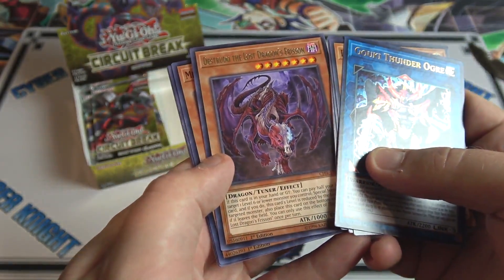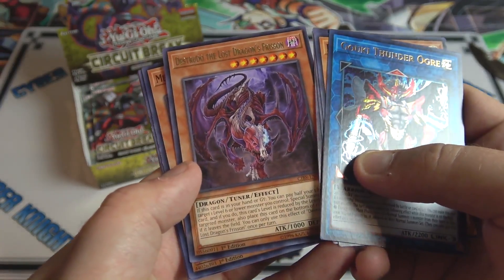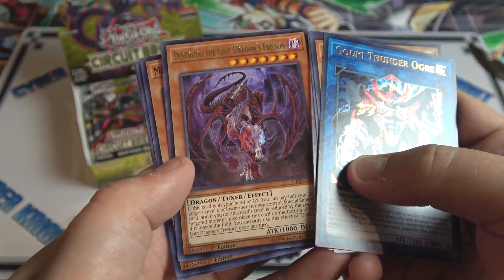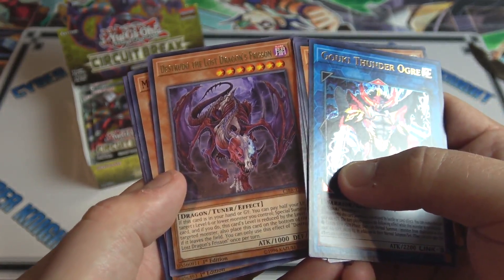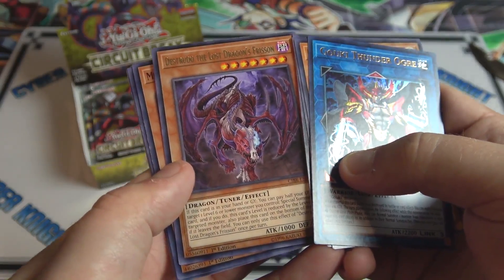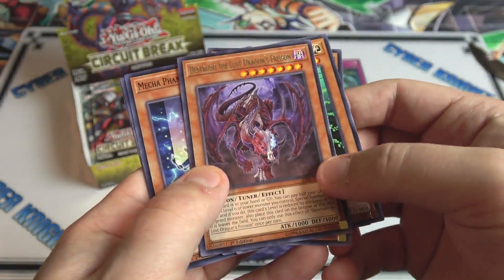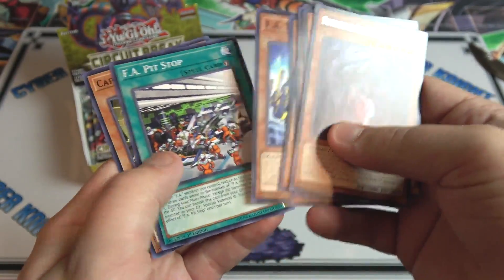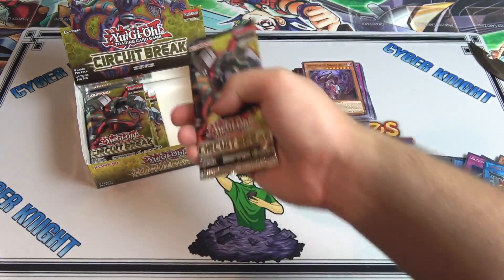Lunalites, Mistar Boy, and we have Altergeist Protocol as well as Personal Spoofing — double Altergeist cards. Come on, heart of the cards, help us out — let's get that Spiral link monster. I actually want to build Spirals but they're on everyone's radar now.